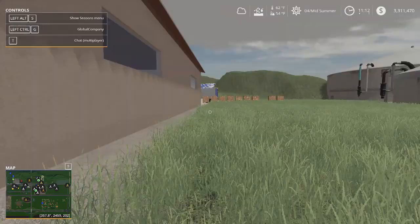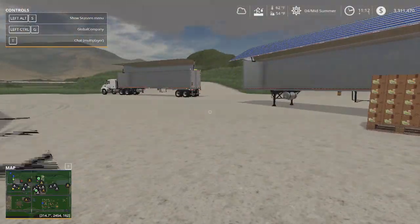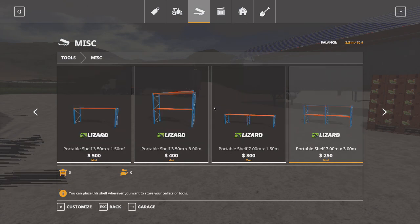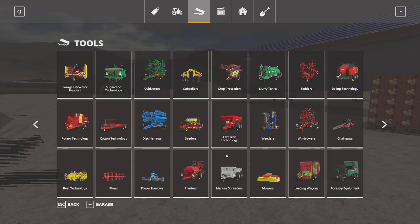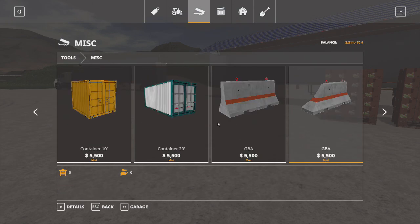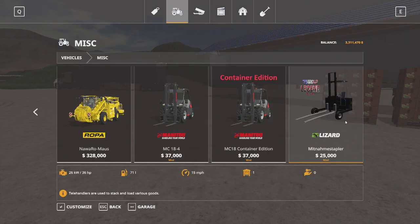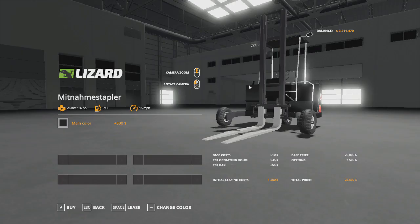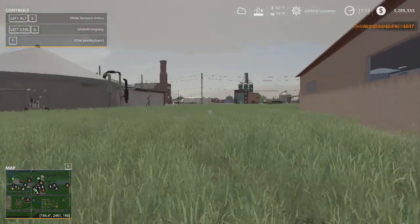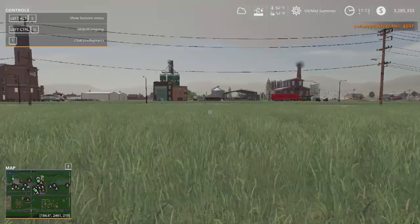I'm going to spawn some forklifts. Where did they put it? Let me see what's up — what did you do?